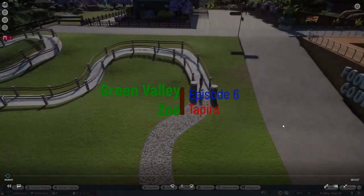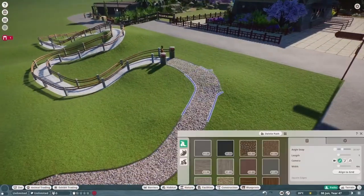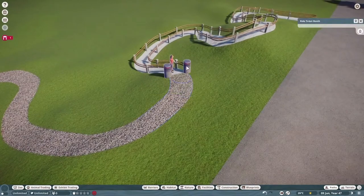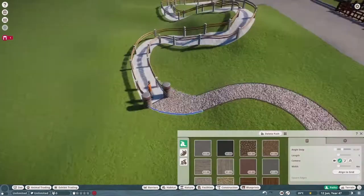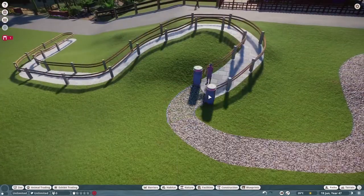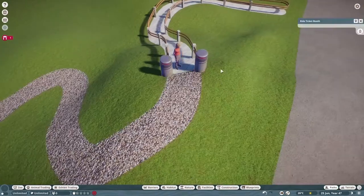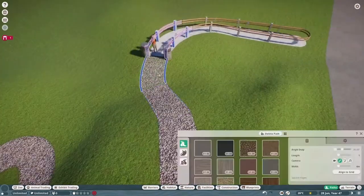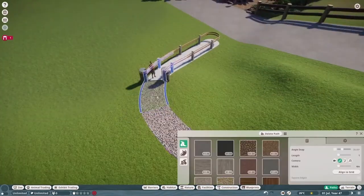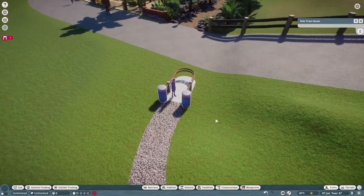Hello and welcome back to Green Valley Zoo episode 6. A bit of an odd episode this one. I started this area intending it to be not a habitat but just a rock garden. I used this technique with the paths to create a two-meter path.